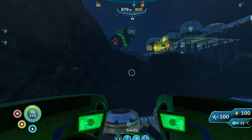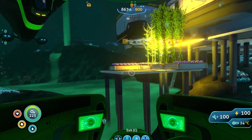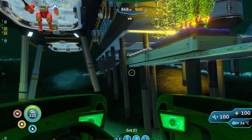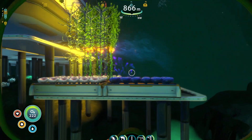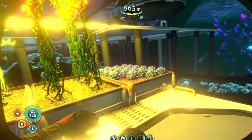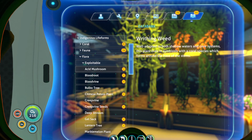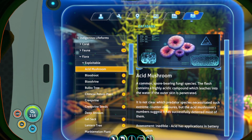We're going to head up and look at the exploitable resources up here. We have acid mushrooms, deep shrooms, blood vine, kelp, and jelly sacks. The acid shrooms — a common spore-bearing fungi species. The flesh contains a highly acidic compound which leaches into the water if the outer skin is penetrated. It is not clear which predator species necessitated such an extreme countermeasure, but the acid mushrooms' numbers suggest they successfully deter most of them.